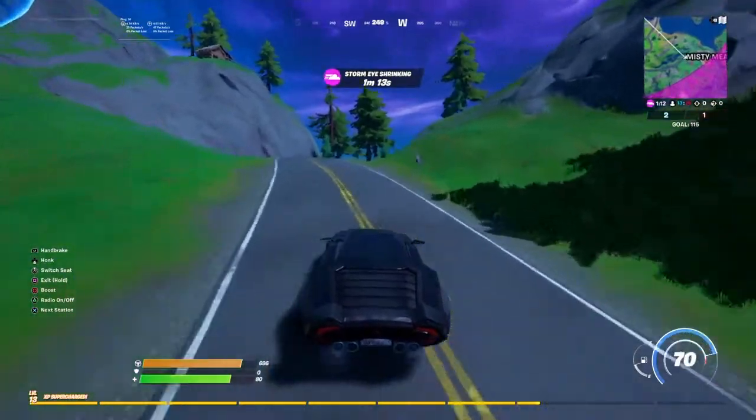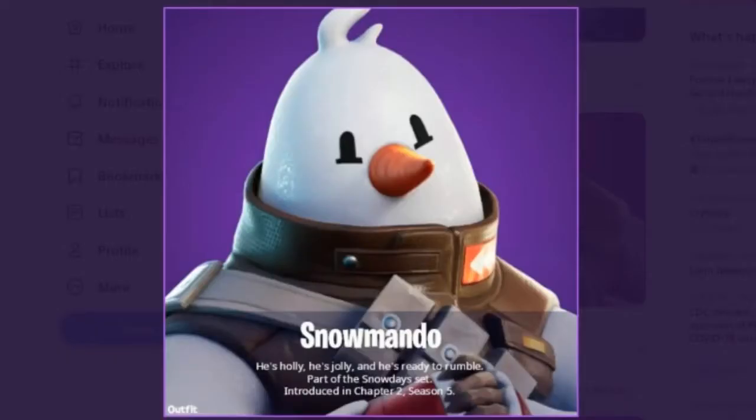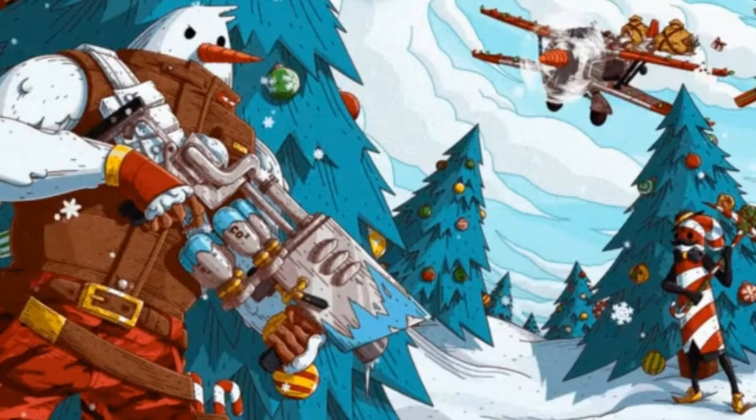We do know what the two free skins are actually going to be. There was a leaked trailer for the Winterfest update recently leaked on Twitter, and as you can see this image was from that trailer showing two Christmas themed skins. The first one towards the left is like a Christmas Ripley — a Snow Mando skin — and the other one towards the right seems to be some sort of candy cane related skin with the candy cane pickaxe, which was actually a pickaxe from last Christmas. The Snow Mando is basically like the Ripley vs Sludge skin but Christmas themed, with a carrot for his nose and his entire skin made out of snow.